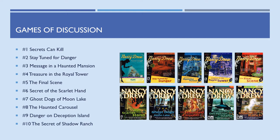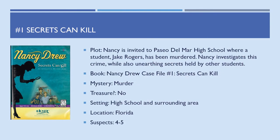The next part is going to be a bit of the dry stuff, where I quickly go through the synopsis of each game. Number 1 was Secrets Can Kill — Nancy is invited to Paseo Del Mar High School where a student named Jake Rogers has been murdered. Nancy investigates the crime while unearthing secrets held by other students. This is also based on the first Nancy Drew case file entitled Secrets Can Kill. The mystery is a murder, there is no treasure, the setting is a high school in Florida, and there are four to five suspects — four physical characters plus the culprit who isn't interacted with until revealed.